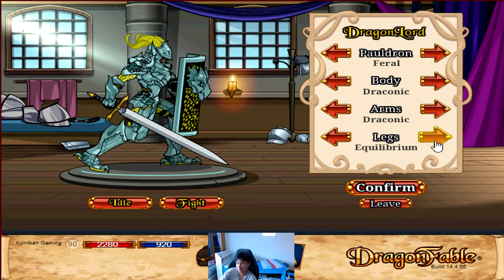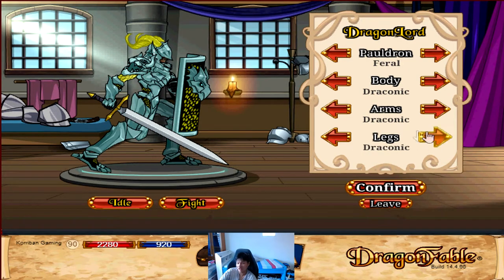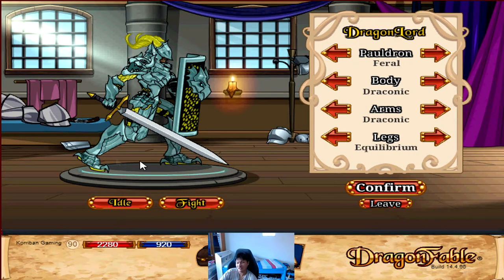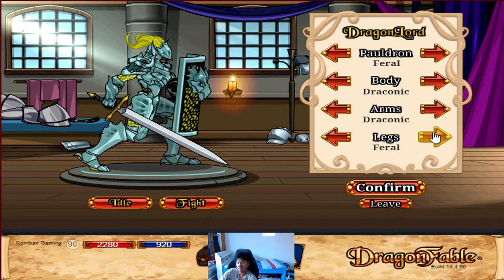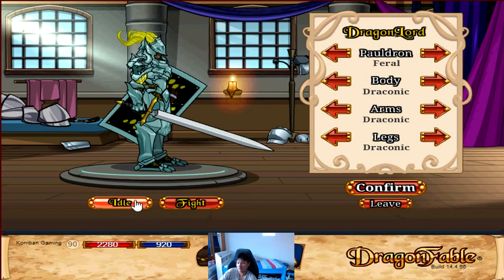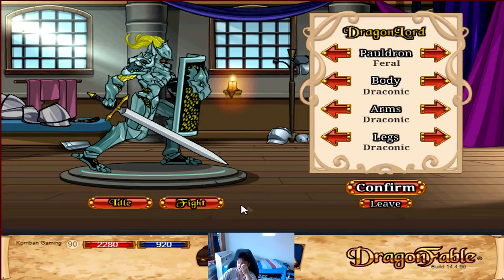And then for legs, you have draconic legs. You could go for the equilibrium legs — I think they look not bad either. But I'll stick with draconic for my legs. The equilibrium one looks a bit chunky honestly, which is why I'd rather stick with the draconic one — it doesn't look as chunky and still looks really nice. So on idle, this is how my character will look like, and I will confirm. This is the look that I like to go for, and you guys can go ahead and customize your own look as well.